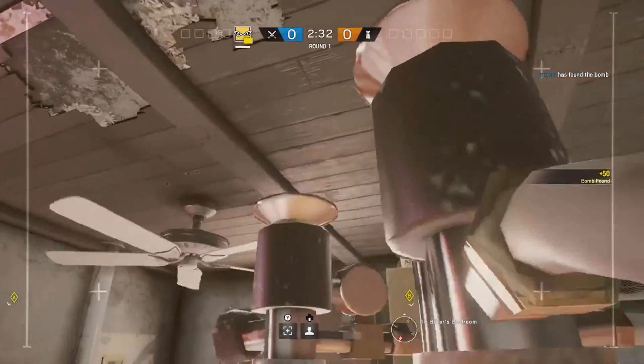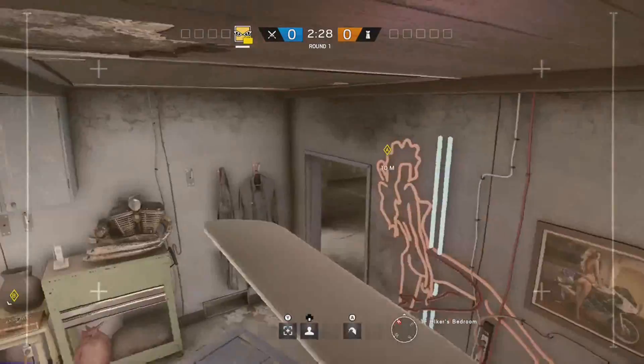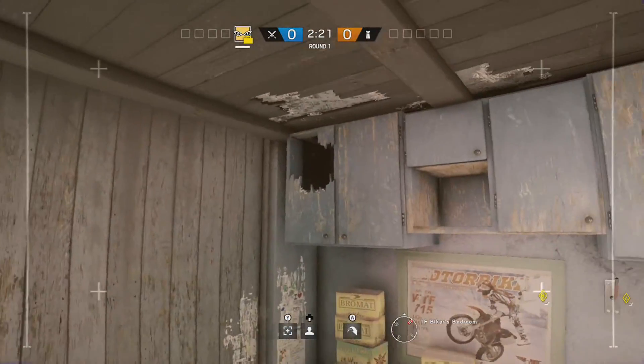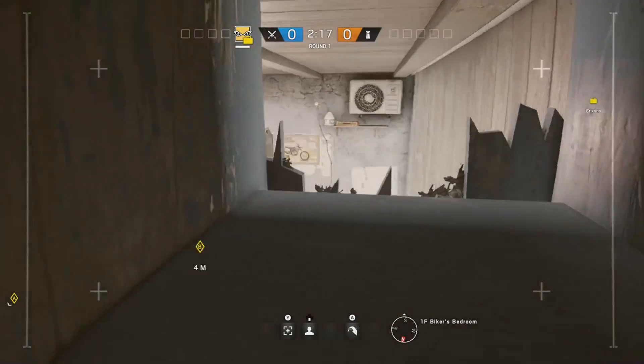Last but not least, Biker's Bedroom — jump on this bomb and jump on the fan. My personal favorite spot here is jumping on the bomb and jumping into the hole in the cabinets above, because it gives pretty much the same view of the room but with a little more protection.